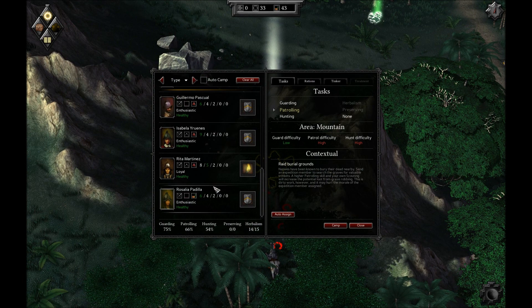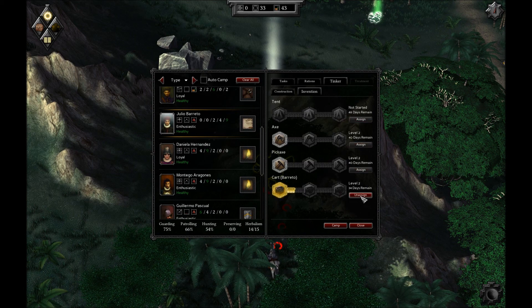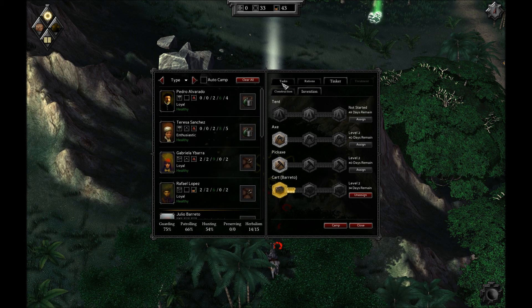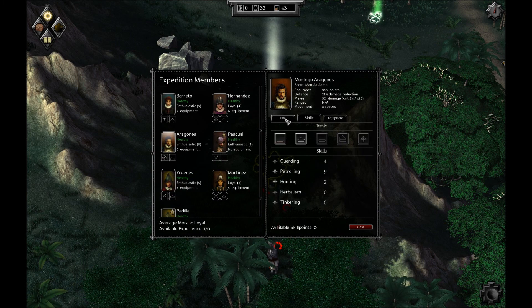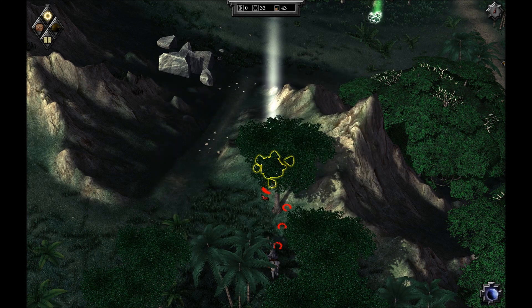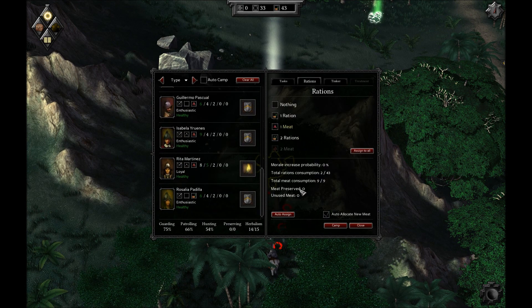Who's doing what? Guarding, patrolling, and hunting all looks alright. Julio, my man, get back to tinkering. How much experience do we have? 170? I'm saving up for someone to get to veteran. So there's that. Go ahead and make camp. Everyone's doing what I want them to do. Rations are auto-assigned for meat. Camp.